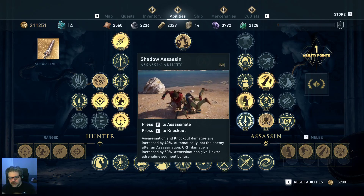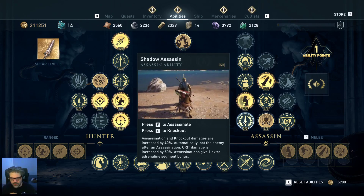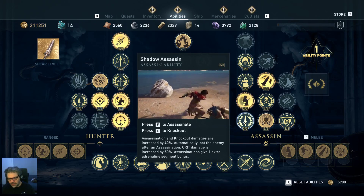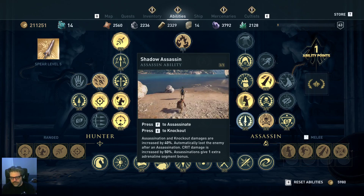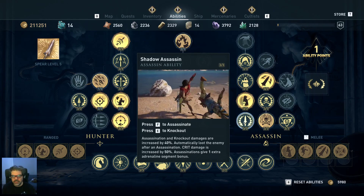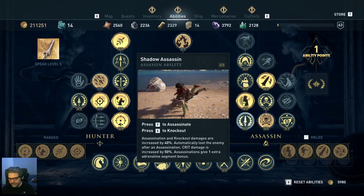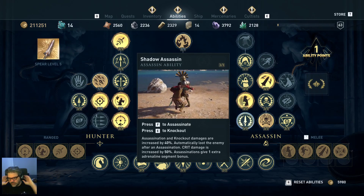With Shadow Assassin I sneak up on people a lot, wait for them to walk under me. E is a knockout for me, or you can assassinate — if you also hold the assassinate button you'll sometimes get the option of a heavy stealth attack or critical assassinate. Holding that button down does more damage than just tapping it. With mercenaries I always sneak up behind them and hold F down to do a critical assassinate, because crit damage is increased by 50% with this ability maxed out.